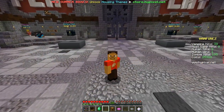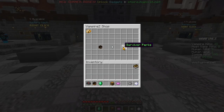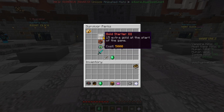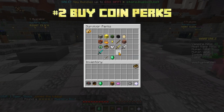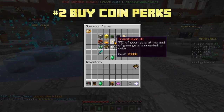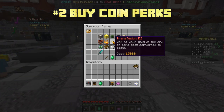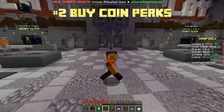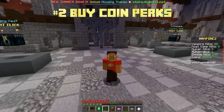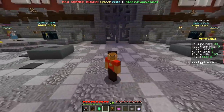The next thing you want to do when you're in the lobby of the game you want to earn coins for is right-click the shop. You want to find something that will give you coins that will help you out. For example, this game Vampire Z has a perk called Transfusion that turns your gold into coins at the end of the game. A lot of games have similar things that allow you to earn extra coins. Those are good perks to buy at the beginning when you have enough coins to do so.